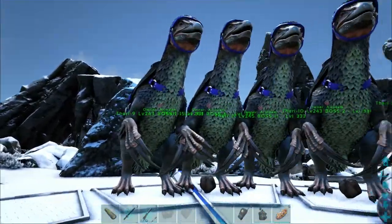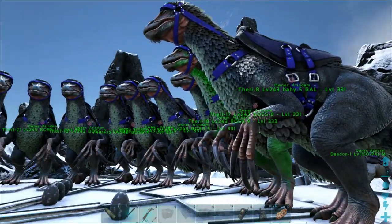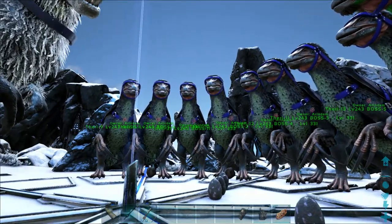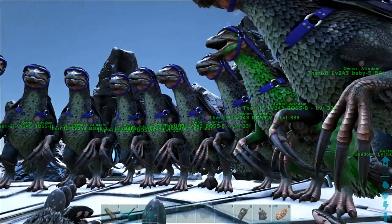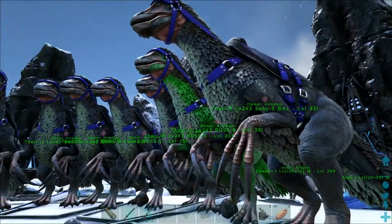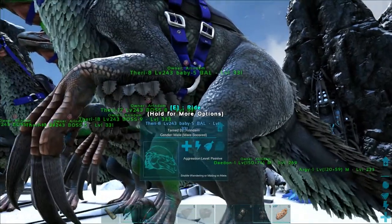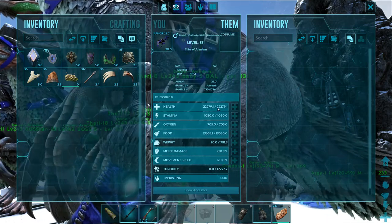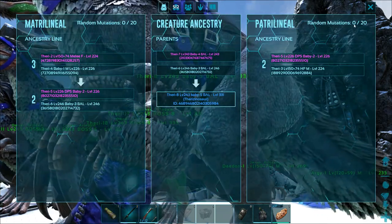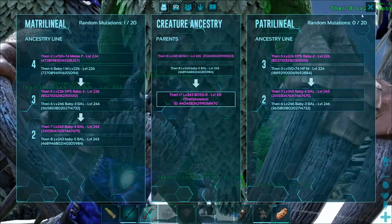Instead of farming very high quality saddles from the swamp cave or underwater caves, I took each Therizino separately on a hunting trip, killing many alpha predators, and farmed the snow cave for XP. All of this was done keeping in mind the 4x boosts from dossiers along with the Broth of Enlightenment. They all have pretty much the same stats — max level, around 22,000 health and 938% melee — with minimal mutations, mostly zero, some between one and two, all on health.